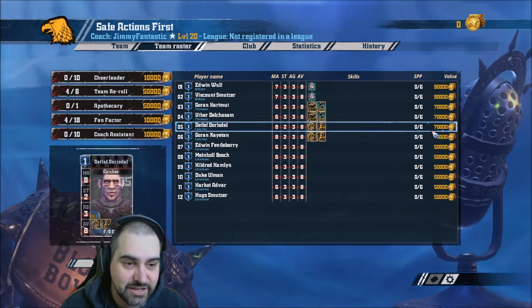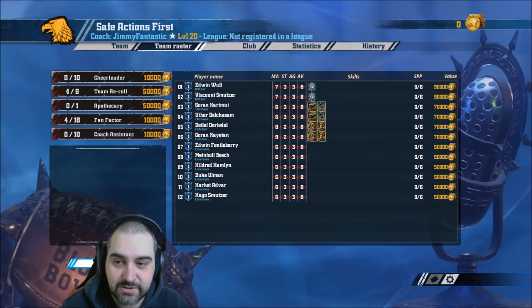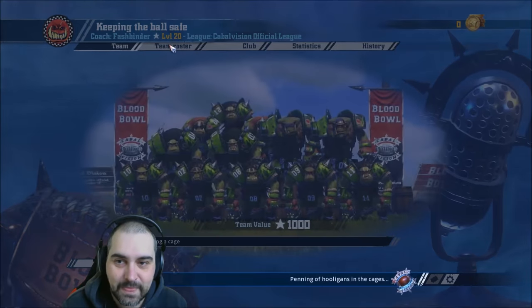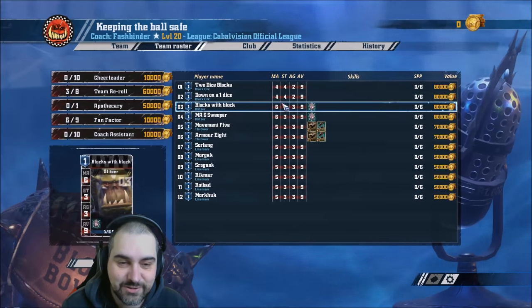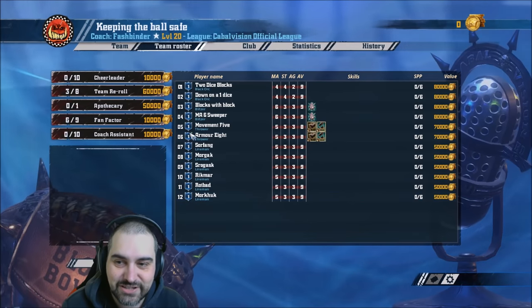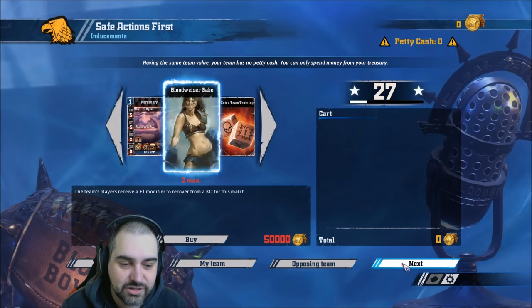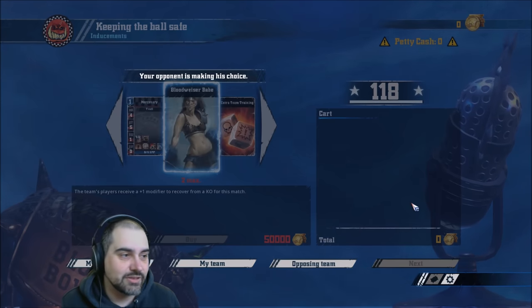My human team has two blitzers, two throwers, two catchers, six linemen, and four re-rolls — it's a terrible team you would never start properly, but that's what you get in the box. The only difference on Blood Bowl 2 is catchers are armour 8 and 70k, whereas in the box set they are armour 7 and 60k. Fashbinder's orc team has two black orcs, two blitzers, two throwers, six linemen, and three re-rolls — exactly the same as the box set.